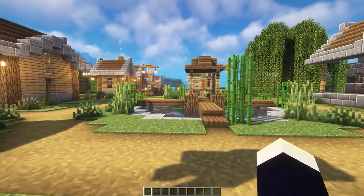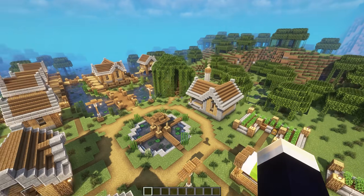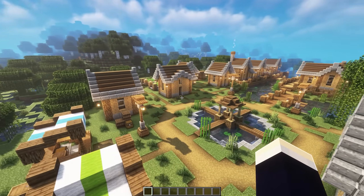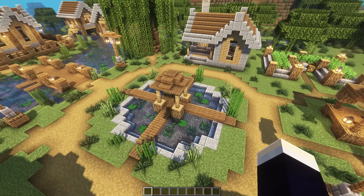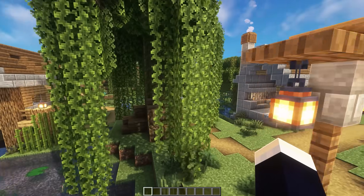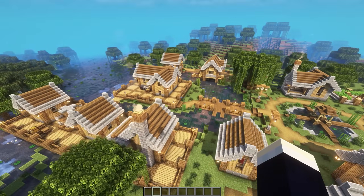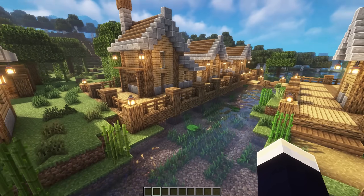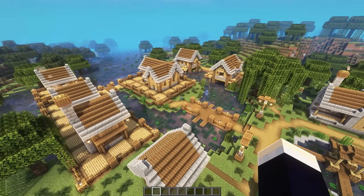For the next build, we'll be taking a quick look at this swamp village idea. Basically, this was our idea of what villages could look like if they generated in swamps. All of the houses are pretty different looking. We have a man-made pond for the town centre and this big weeping willow tree. Because there's a lot of water in swamps, the buildings generate on stilts with big platforms and bridges connecting them to the main village.